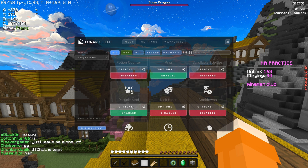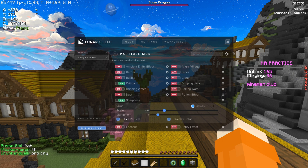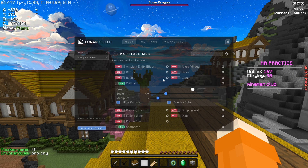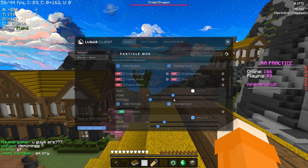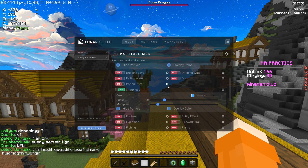Next we've got Particles, which is another crucial one. The only really important particles you want are Sharpness and Critical, because they are your hit multipliers. Feel free to copy those settings down.